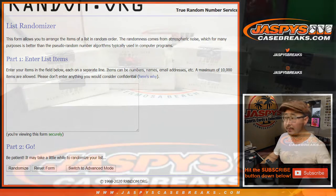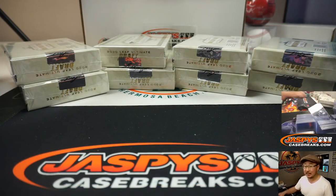Now we're going to select two boxes right here, then type in the hits, and then randomize your names, randomize the hits, and match you up with something.